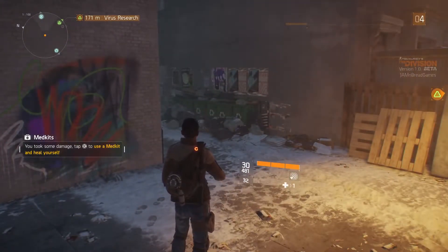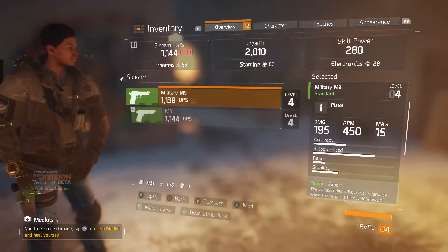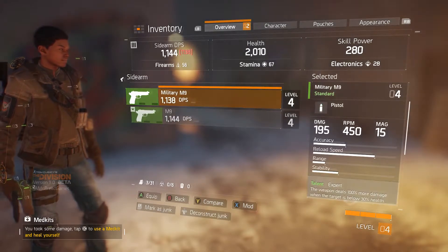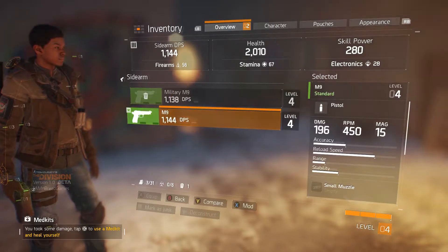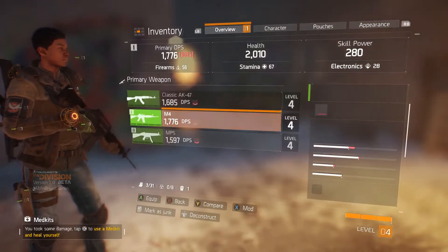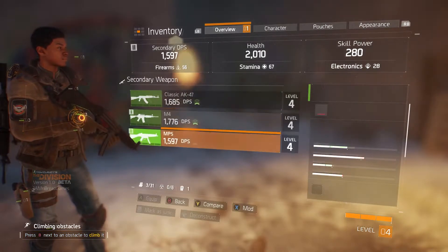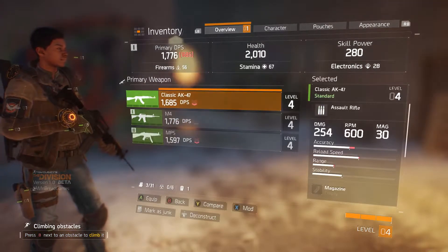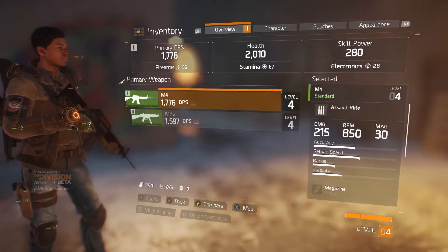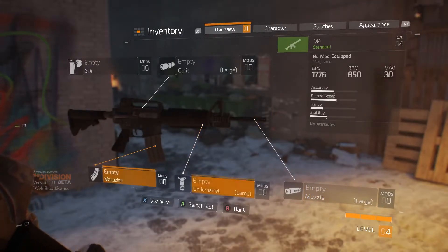Checking inventory after the fight: I have a new pistol. Comparing it — the new one is technically better but not by much, so I equip it. I mark the old one as junk to deconstruct. You can deconstruct gear in this game too, which is cool. Deconstructing the AK gives me two weapon parts. There are also skins and mods available in the inventory, though I haven't unlocked any mods yet.